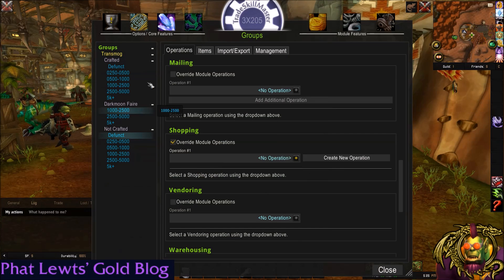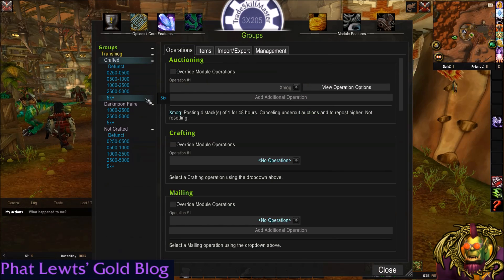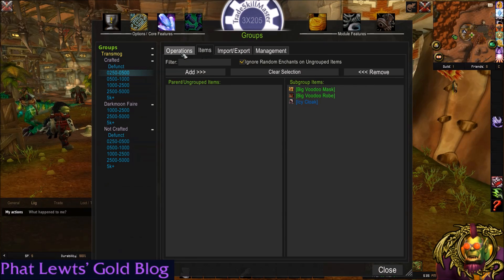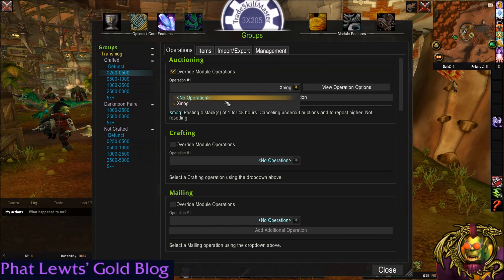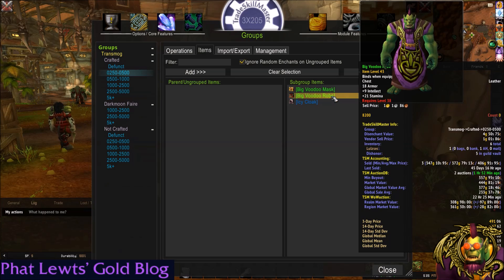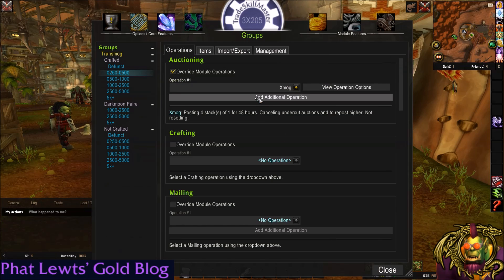I'm not interested in selling these anymore. Maybe you don't want to sell crafted at all — go to the crafted group. When you apply a rule for the operation, it'll apply to all its subgroups. So I could say I don't want to buy or sell crafted and turn those off. Or maybe for crafted, I don't want to sell the 250 to 500 group — this is where the customization comes in. Right now it just includes the big voodoo mask and robe, which I've advocated crafting on my blog, and the icy cloak. It really depends on your server — you can see high volume of these depending on your server, and the price just goes to hell when there are too many people. This isn't a one-size-fits-all.